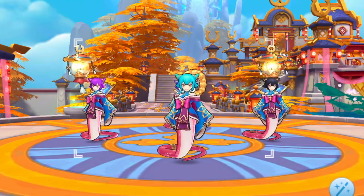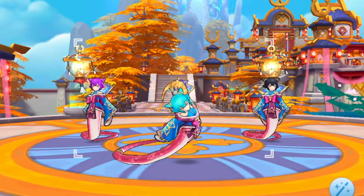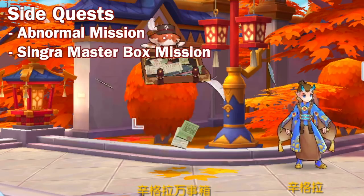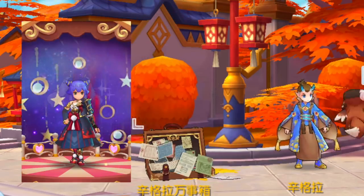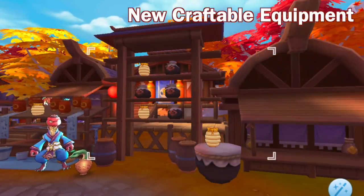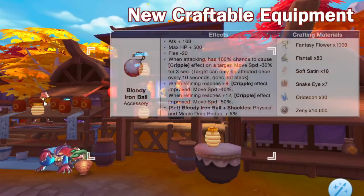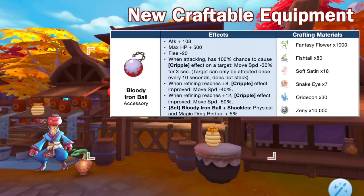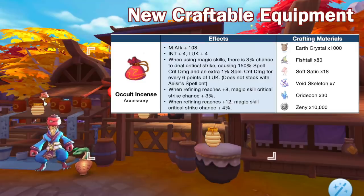There are tons of new quests that will be available in this region. Starting in Frontera, the main quest will be open to all adventurers of base level 100. There will also be side quests such as Abnormal Mission and Singra Master Box missions. Completing the Singra Master Box missions will not only unlock Luyang's unique headwears but will also give reputation needed to unlock new furnitures. There will also be new equipment available for crafting after completing Luyang quests. Bloody Iron Ball is the new physical attack accessory that inflicts the cripple effect on an enemy, which slows down their movement speed. At plus 12 refinement, the target's movement speed will be reduced by 50% for 3 seconds. Another one is Occult Incense, which is a new magic attack accessory that gives a chance to deal critical strike when casting magic skills, causing 150% spell crit damage and an extra 1% spell crit damage for every 6 points of luck.